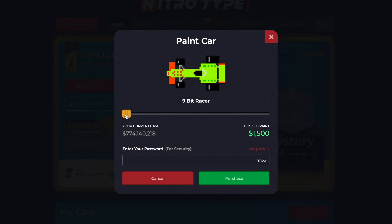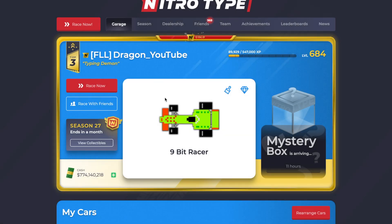With this new car, as you can see, there are some paint jobs. These paint jobs are like every other car, except that it is very cheap to paint — like a lot of the newest cars that have been released. But with that out of the way, let's show the new feature that this new car brought along with it.